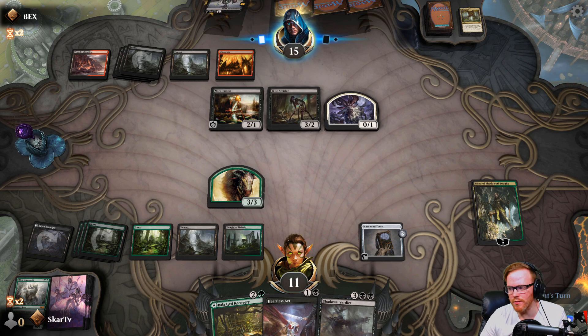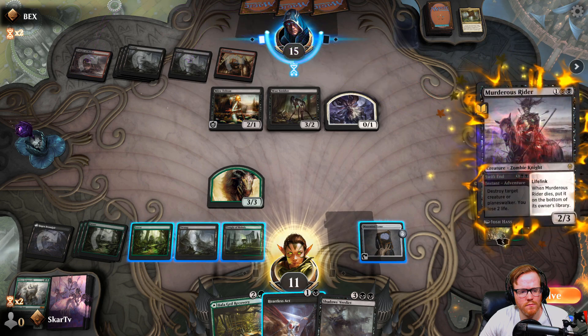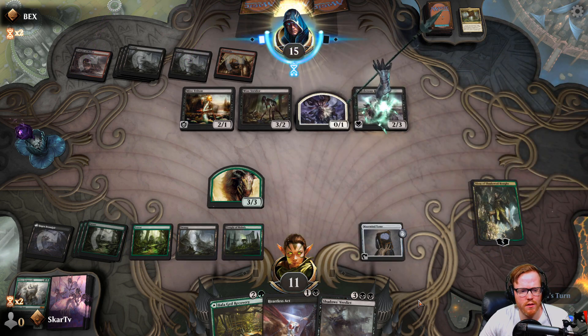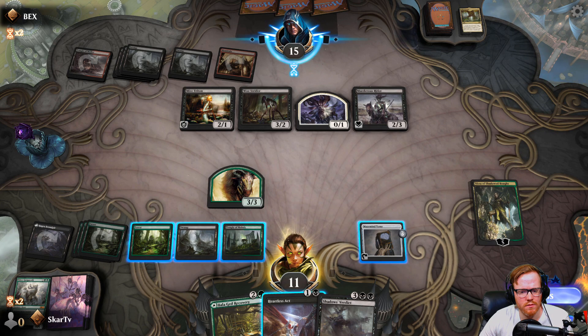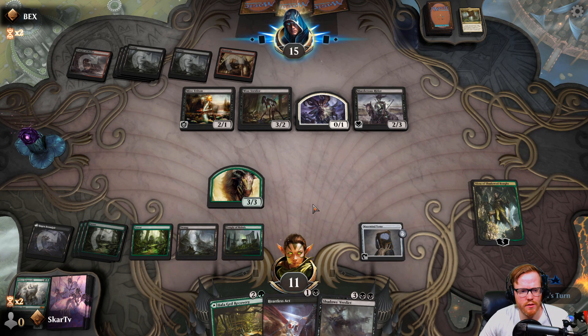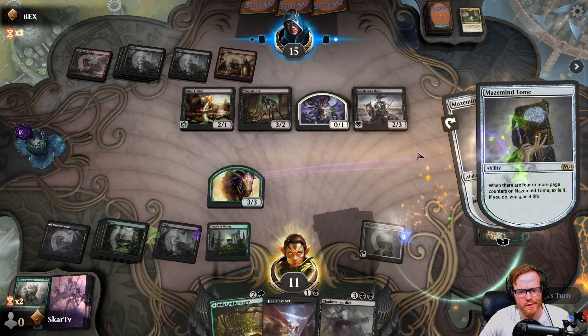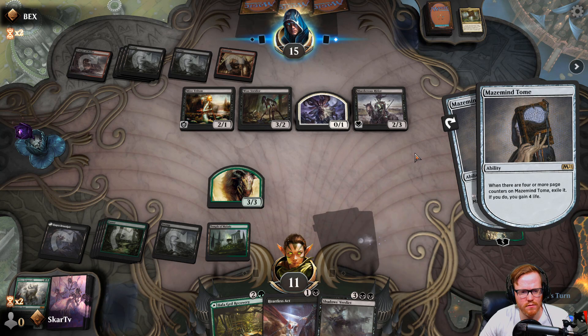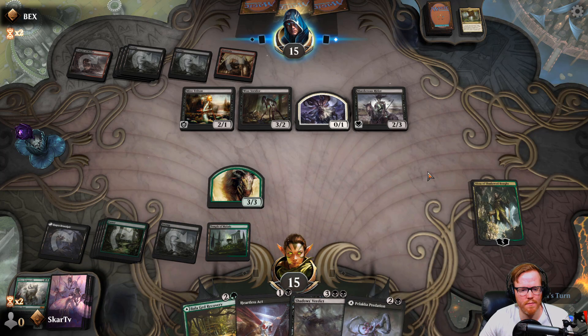This is legit old-school Rakdos before rotation, but it's missing all the key cards. You are really trying to pressure in here — if you attack Nissa and I block... We'll draw. Land, land, land, land. Oh man, no land.